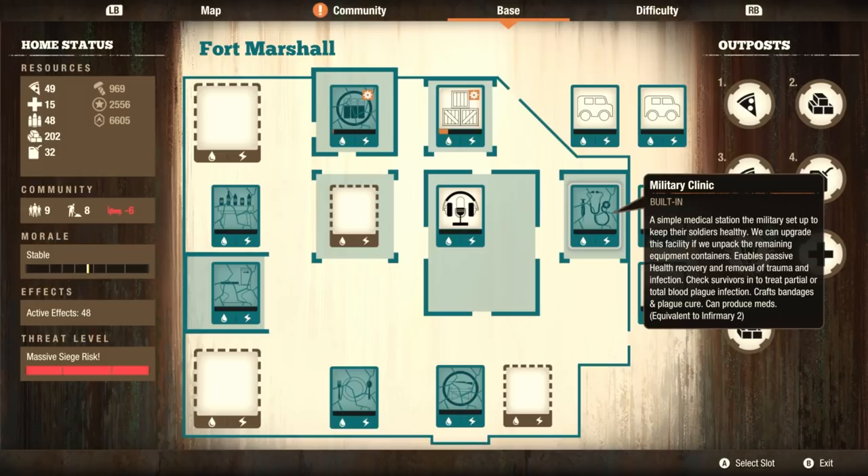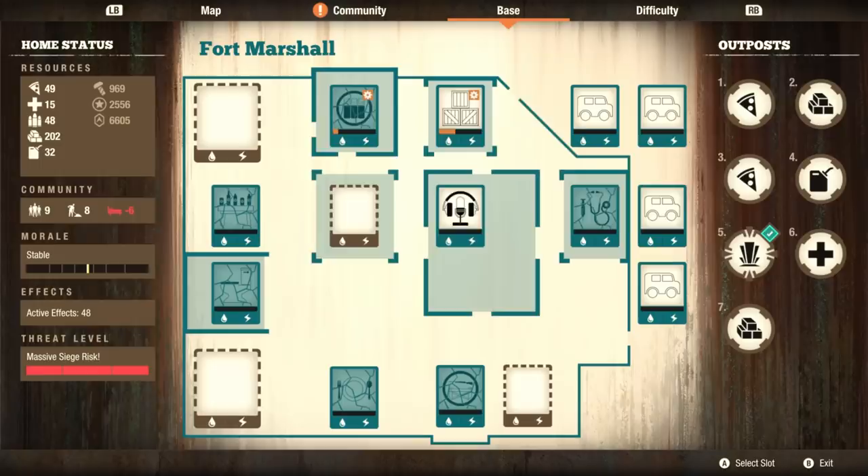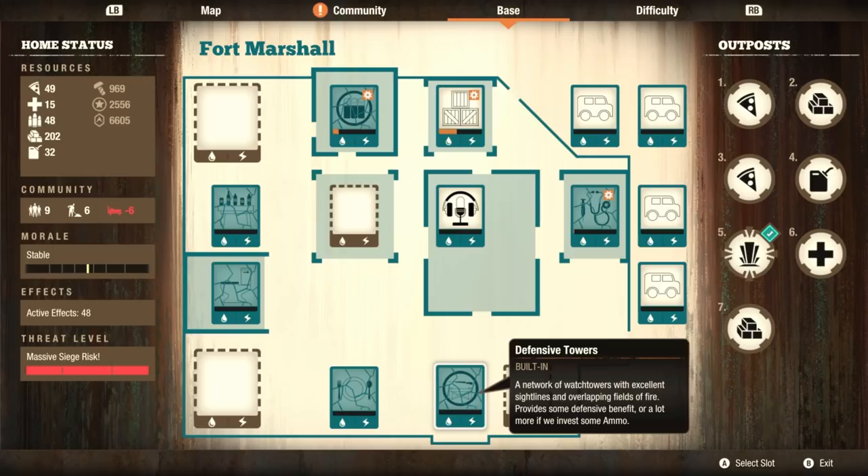We still have more manpower, so the next thing we'll do is get the military clinic operational. A simple medical station the military set up to keep their soldiers healthy. We can upgrade this facility if we unpack the remaining equipment containers. Enables passive health recovery and removal of trauma and infection. Check survivors in to treat partial and total blood plague infection, crafts bandages, plague cures, produces meds equivalent to a level two. I wonder if we can level it up to three — if we can't, that is pretty not good.